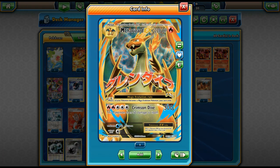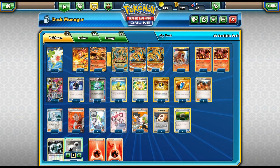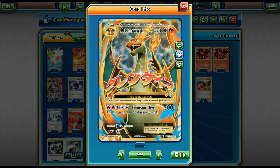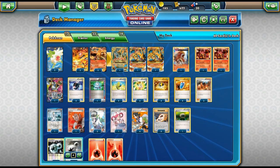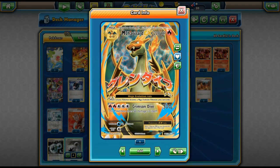Blacksmith puts two on, but you still need more energy, so you can manually attach, use Mega Turbo, or use Double Colorless Energy. This Pokémon needs two Fire and three Colorless, which means you can use DCE to power up Crimson Dive quicker. With Blacksmith, DCE, and Mega Turbo, you can power this thing up in one turn and immediately do 300 damage — which is insane. You can only really do that in Expanded since Blacksmith isn't in Standard.